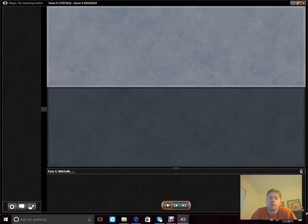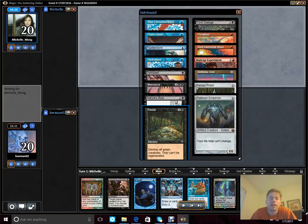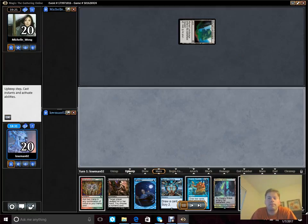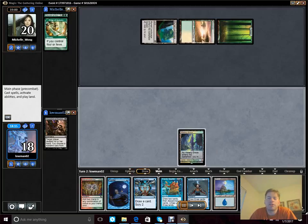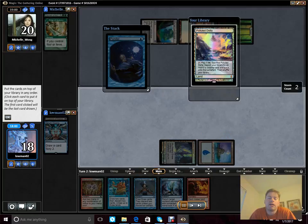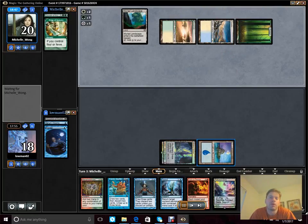Let's go ahead and check out Game 2 of our first match. We didn't sideboard in this matchup — we felt pretty comfortable with it. We left the sideboard as is. We see Myriad Landscape; we go ahead and Inquisition. Take the Courser of Kruphix. It's a lot easier to Tendrils someone out from 20 than it is from 22 to 24, plus the Courser is an actual threat.